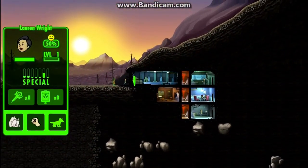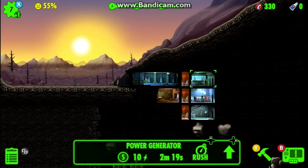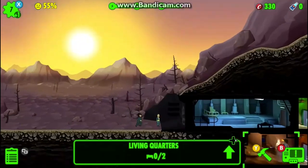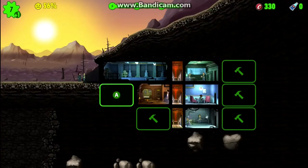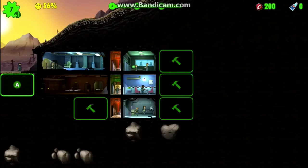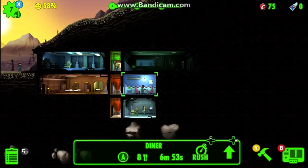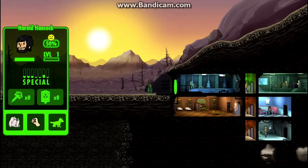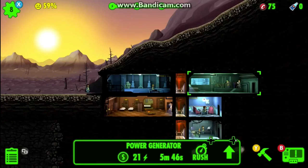The max for one room area is two people. I'm going to build another living quarters to hold more people, and another power generator for more power. As you can see there's a timer on the bottom — every time that timer hits zero I collect some of that resource.